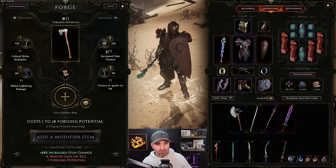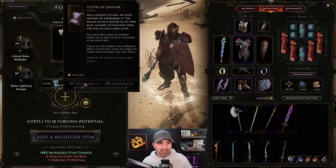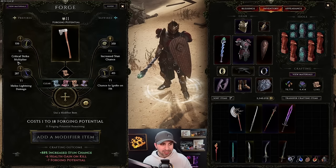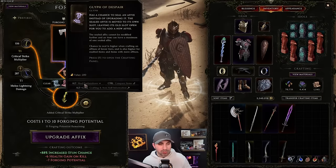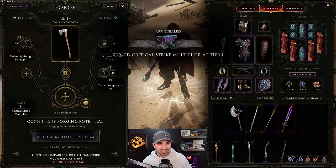The Glyph of Order: if you're upgrading a modifier that has a perfect or high roll, you can use this glyph to ensure it does not reroll the affix as it levels up. Last but not least, the Glyph of Despair: this gives you a chance to seal an affix, allowing you to have five affixes on an item. For example, if I really like 'critical strike - fire,' I can click on it, use Glyph of Despair, and it seals and moves that affix to a separate slot.